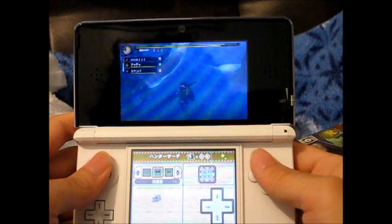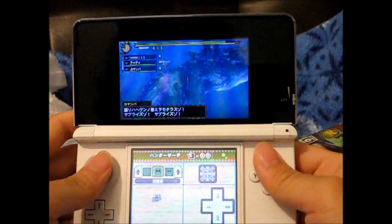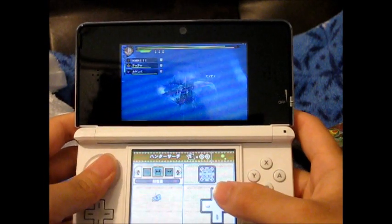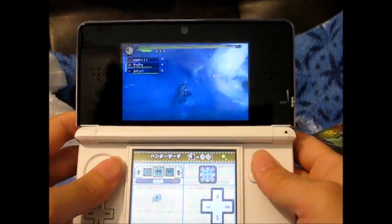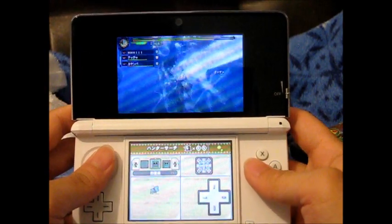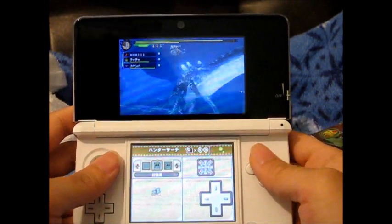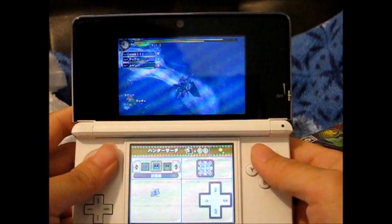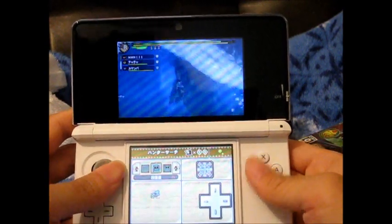There's even a three-square rectangle-size option so it reaches from here to here. Even with the Circle Pad Pro, I use the target camera — it's very convenient.